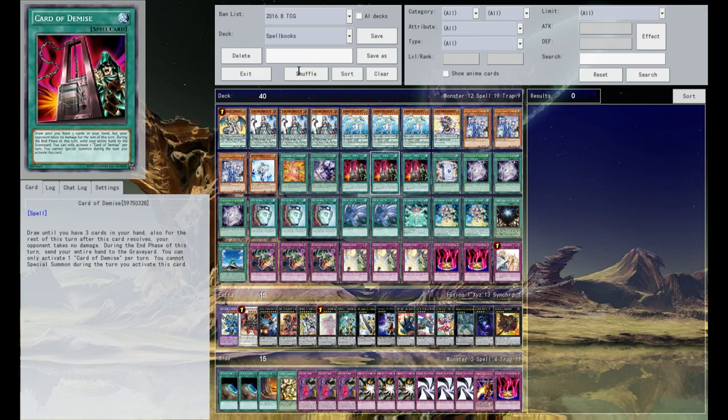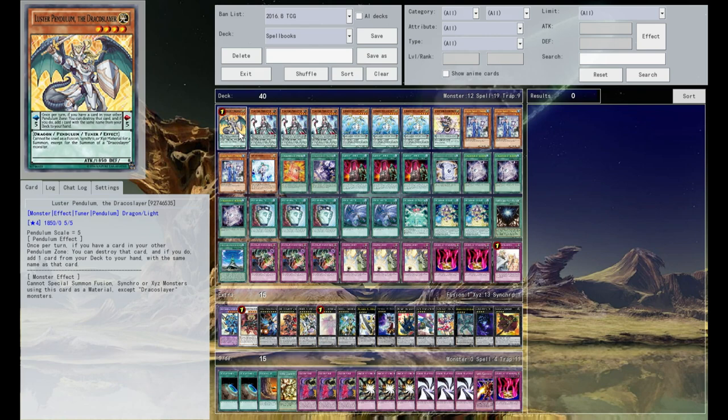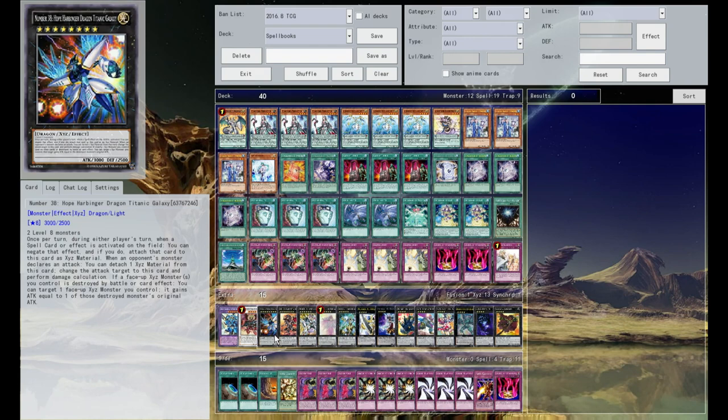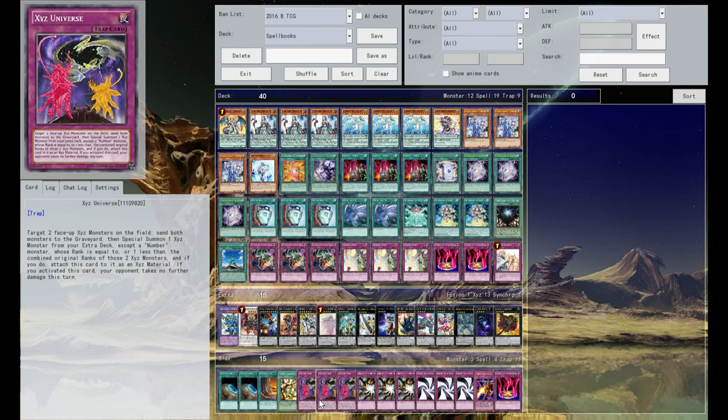Then you just smack at them with a giant 3000 attack beatstick over and over again until they die. The extra deck is pretty standard — it's just a bunch of Rank 4s, because every once in a while you'll find yourself with usable scales like a three and a five, and you can actually Pendulum Summon. So you might do this once in a blue moon, but it's neat to have the option. There's also XYZ Universe in the side deck, because it's a really, really good card and there's nothing stopping us from using it.